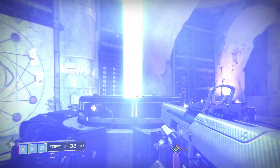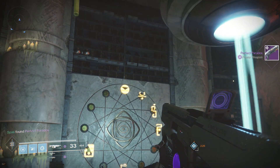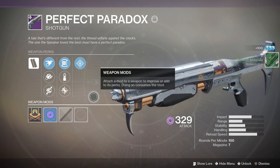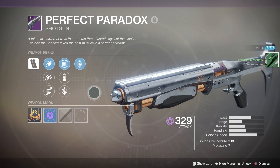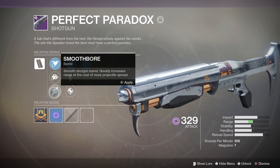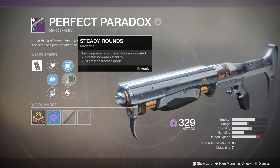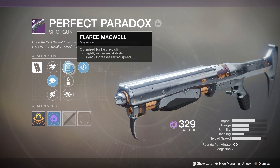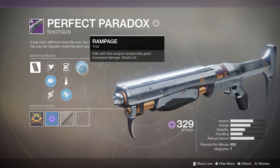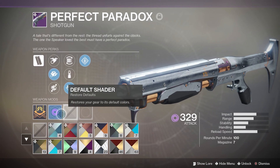Once you forge the weapon — for me it was the top right, which is the another verse slot — that's how you get the Perfect Paradox. Really not that hard to do, really easy questline. The only hardest part is the verse with the two of each material: Radiolarian Culture, advanced Paradox Amplifiers, and the Hermine Blossoms. Those take a while to do but it's really not hard.